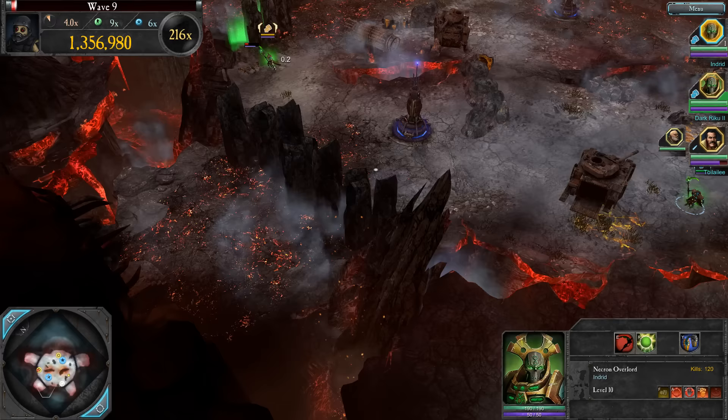Wave 13 - it's Tyranids. Can I round up a massive amount of them? There's a rocket run to take out the Swarm Lord, and he did take out the Swarm Lord. I want to round up loads of Termagants and stuff. Use Reclamation here - still killing stuff left and right. Lasts a hell of a long time as well and doesn't take up that much energy per second.